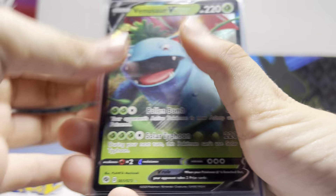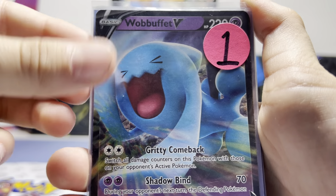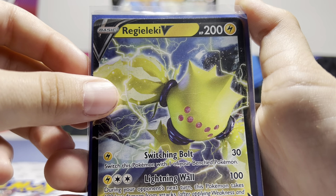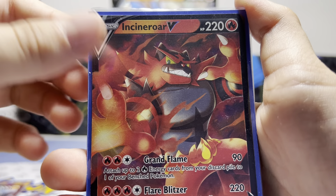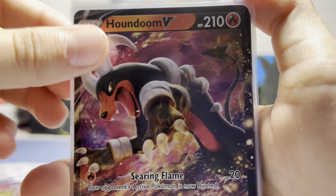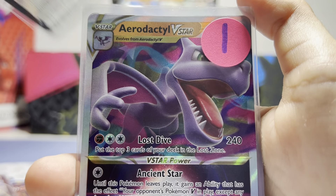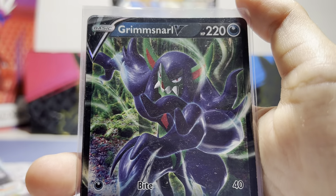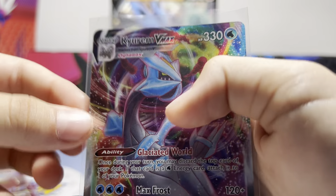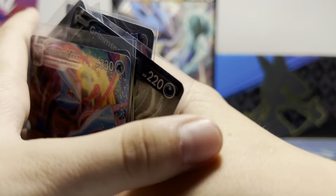Today we are going to show you guys what I got. So first I got this Venusaur V, Wabuffet V, Eternatus V, Regieleki V, Incineroar V, this Japanese Mew reverse hollow, Houndoom V, Grapploct V, Galarian Perrserker V, Aerodactyl V, Grimmsnarl V Star, Galarian Stunfisk V, and Kyurem V Max. This is for my set that I'm trying to complete — the Lost Origin set.